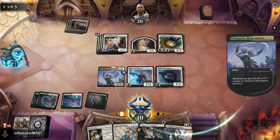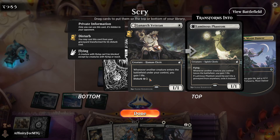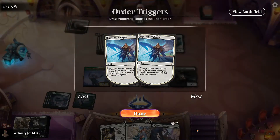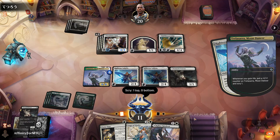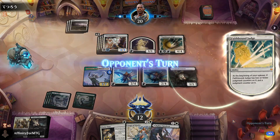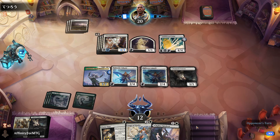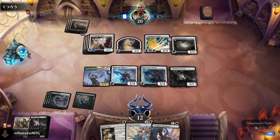We'll play this first — that's going to gain us four, let us scry. Now we play this. We're surviving and now we can actually kill that creature because Trelasara is big enough. We gain some more life, we're at 12. We can kill this Twinblade now if they attack — we've kind of stabilized here.